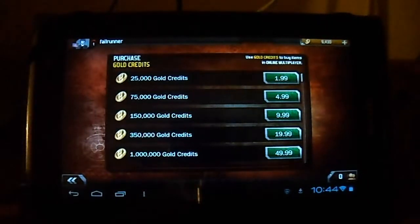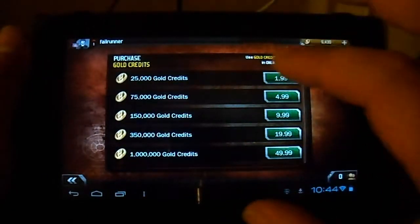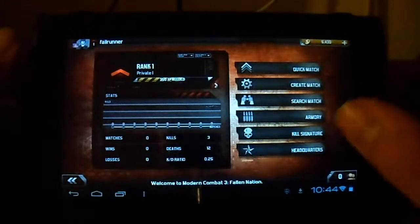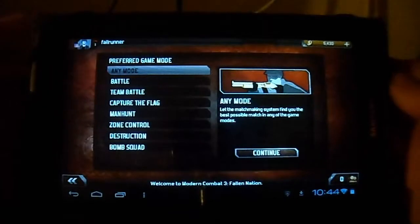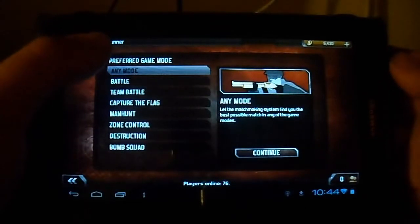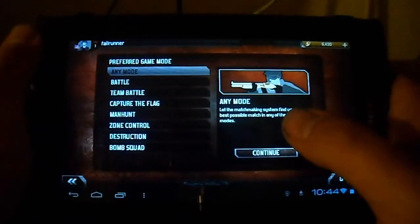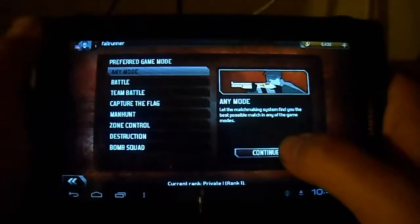This is the Samsung Galaxy Tab 2 7.0 running Modern Combat 3, which is a game it normally cannot run. The way I did it: it's rooted, I have CyanogenMod 9 installed, but I also changed the build.prop file to mimic another Samsung device. I'll probably leave a tutorial on how to do that, but you have to have a rooted device to get this to work.